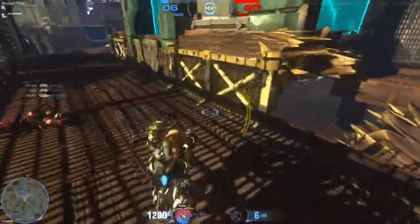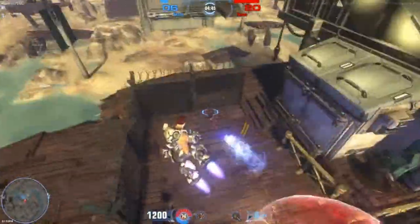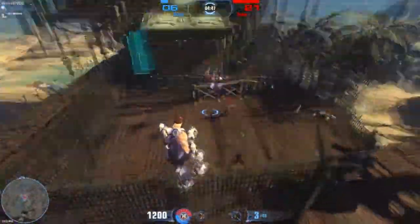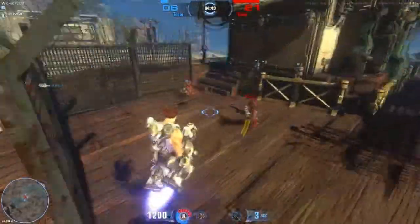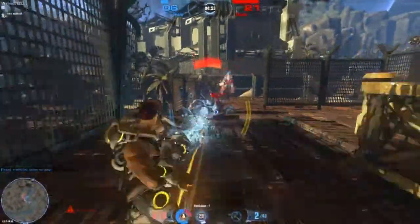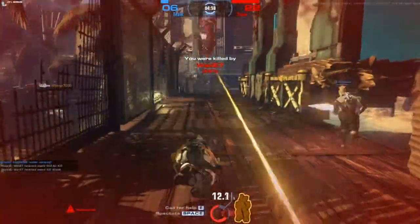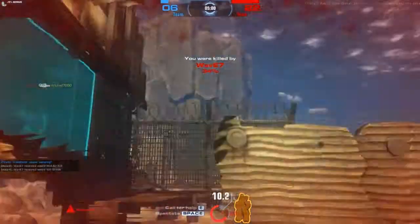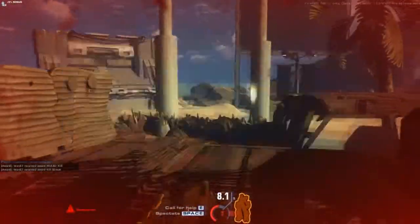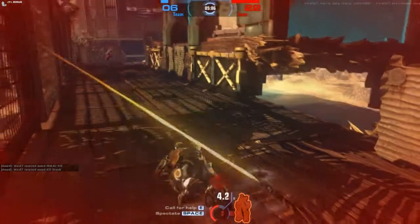You get quite a few extra perks for purchasing the founders package. You get a Tiki Mask, which is what I'm wearing now but you can't really see it properly. You also get bean tokens, which are the premium currency in the game that you use for premium stuff. And of course you get beta access. There are also higher tiers — the top one is around $100 and gets you a special vehicle that no one else has. But if you're just looking for beta access, any of the packages will do.